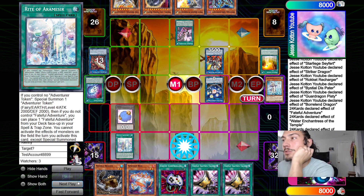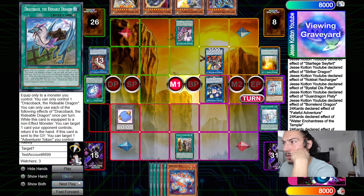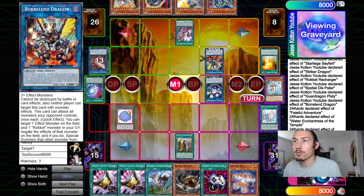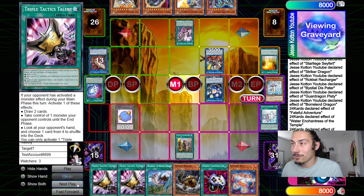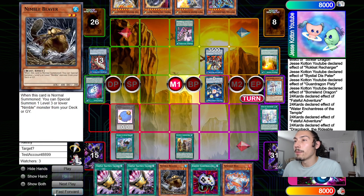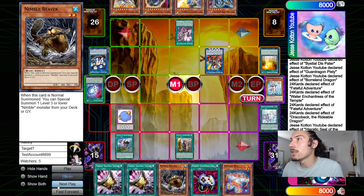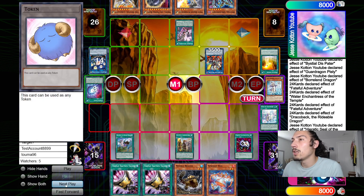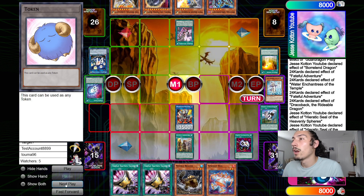He special summons a token, then Fateful searches for Dracoback. This can out the Boraline because it can only be targeted by monster effects — it's only monster effects that cannot target Boraline, so spells and traps can still target it. Some Rescue-ACE players haven't realized they had outs because of this. He goes Dracoback to bounce the Boraline, but chains Seal to bounce the token so it won't resolve, then chains Econ to tribute, targeting Boraline — that does resolve.